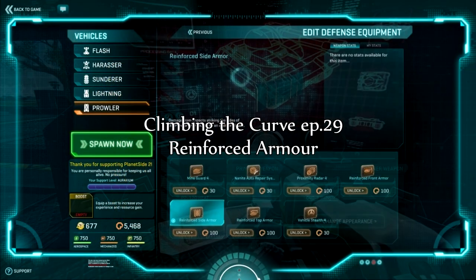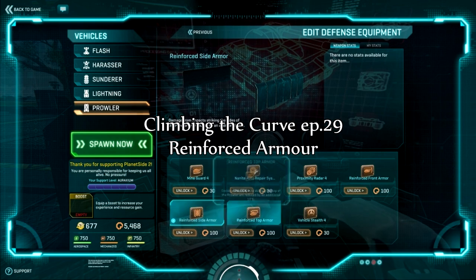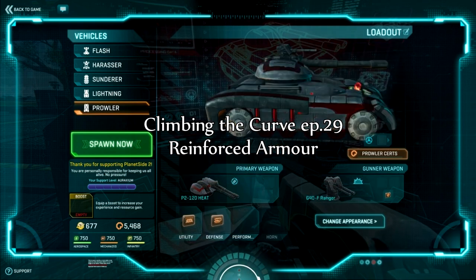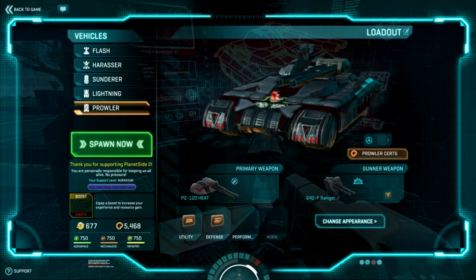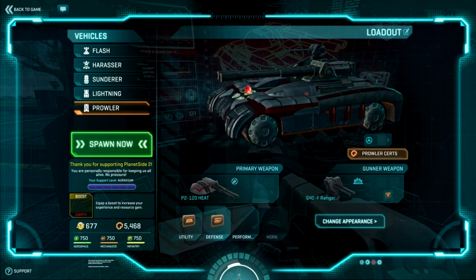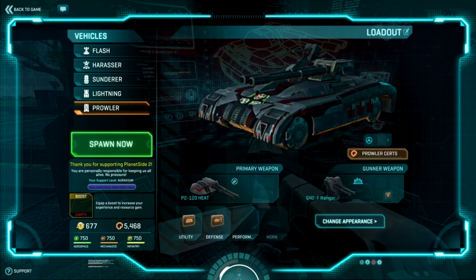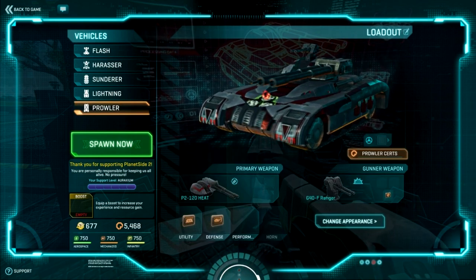Greetings from Pintpot. Welcome to my latest edition of Climbing the Curve, the series intended to make you the hunter rather than the hunted a little quicker. Today I'm going to be taking a look at the various options for reinforced armor on tanks. This upgrade takes up the defense slot and there are three types of reinforced armor: front, side and top.